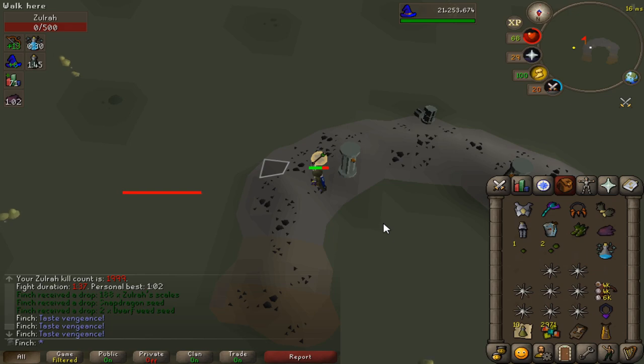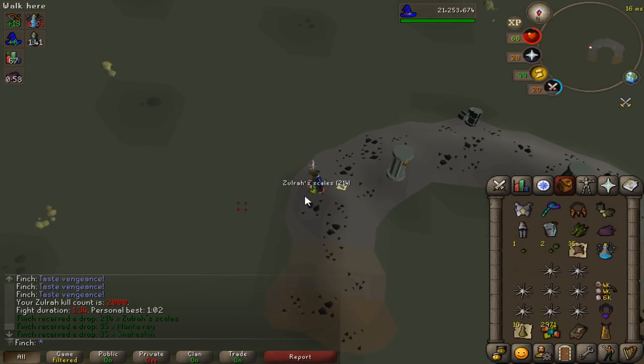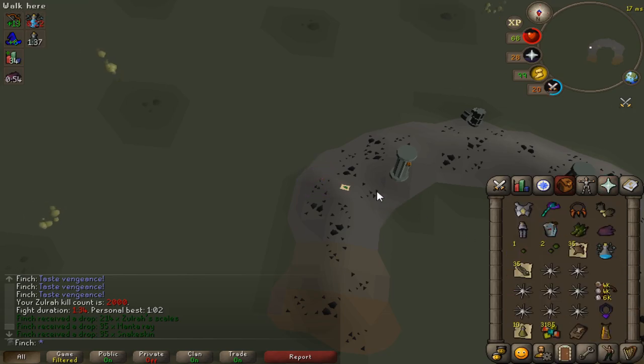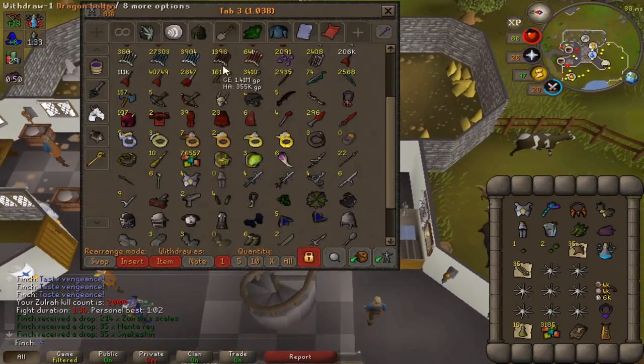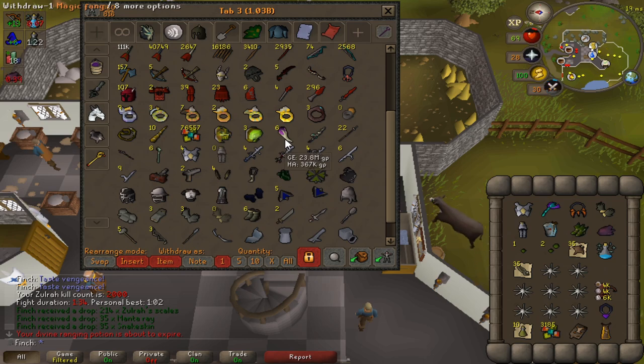This is going to be 2000 KC at Zora overall, which is a pretty nice milestone. I've just been doing this for scales every so often. I have actually been considering breaking down the extra uniques I've got in the bank — it's three extra Serpentine Visages and six extra Magic Fangs. I'd want to keep one of those for a Toxic Staff of the Dead potentially. That's nearly another 200 KC worth of scales.